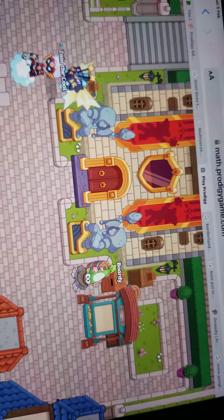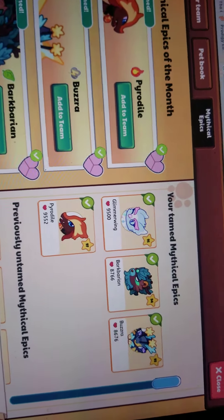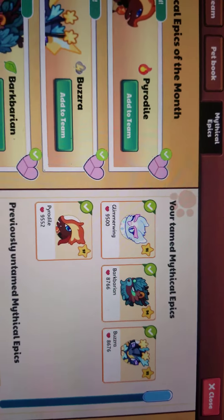Welcome back to Prodigy. Today I'm going to show you how to get Buzzrah. It's the new mythical epic that replaced Glimmerwing, which is untamable now.